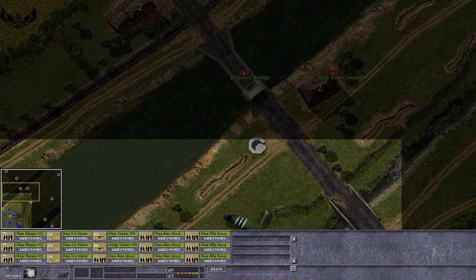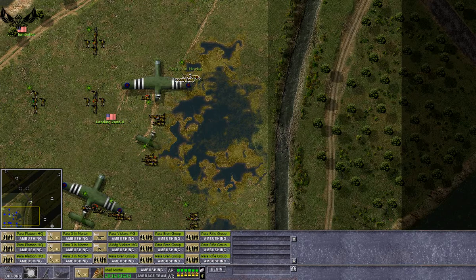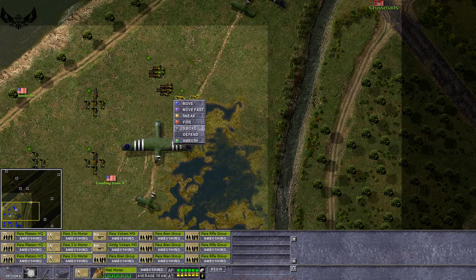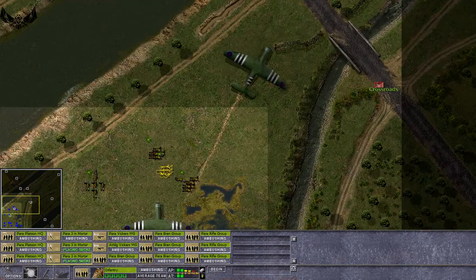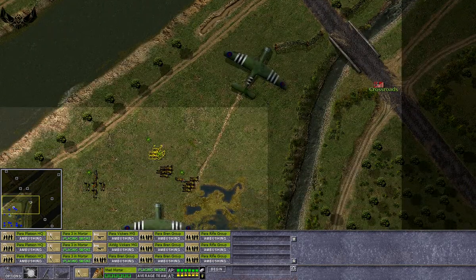Okay boys, that's our target. First thing I'm going to do is get these three mortar groups, which are nicely grouped. Let's get them a bit closer. Let's get them smoking. Let's get some smoke on the other end.